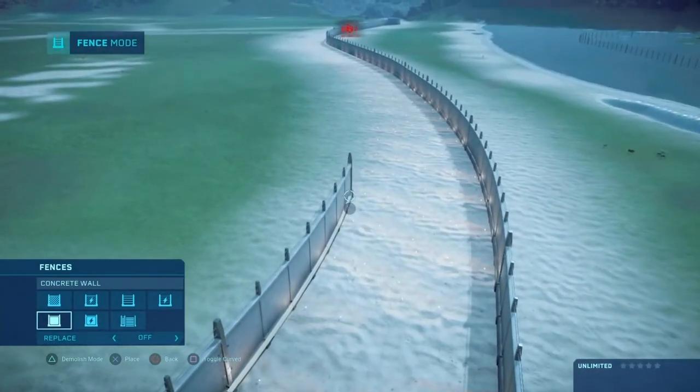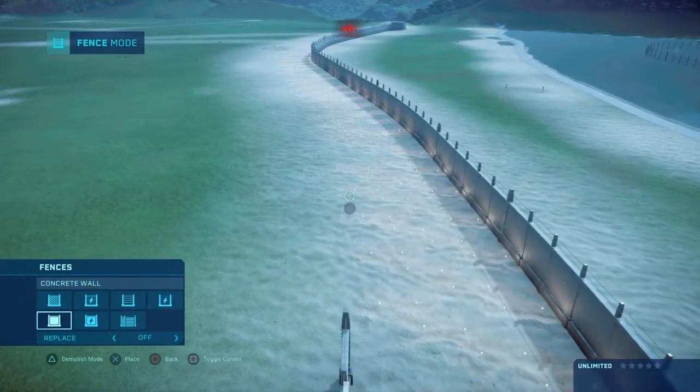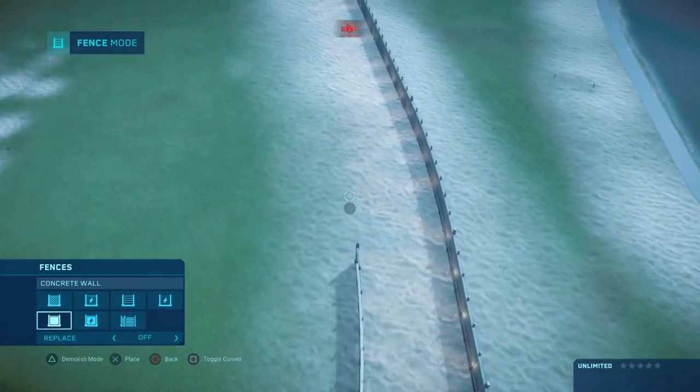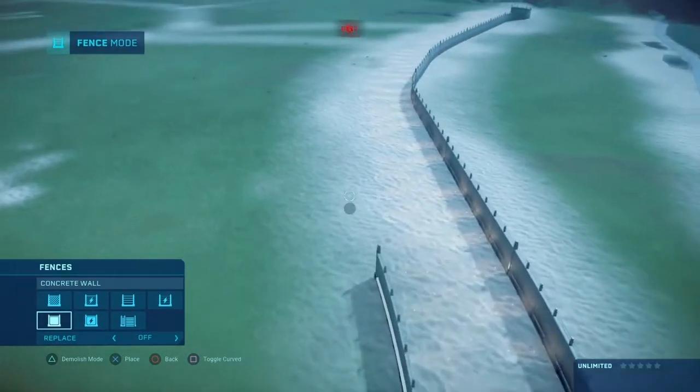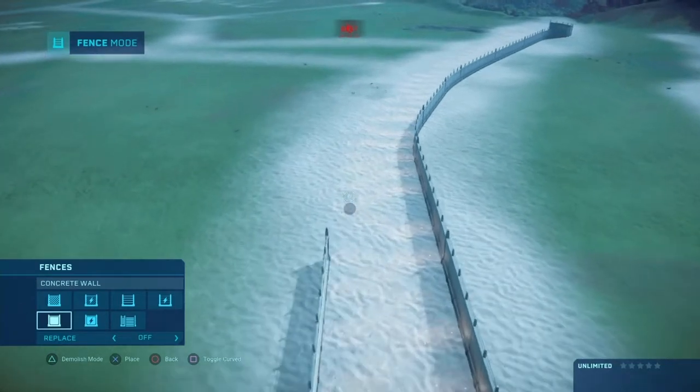So the highway is almost done. We'll use the rock as sort of gravel. Why can I not use gravel in sandbox on all the islands? Why is it only on the islands you get it in regular mode?